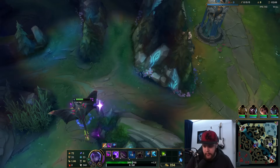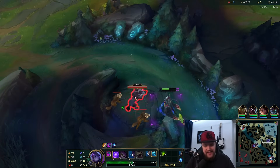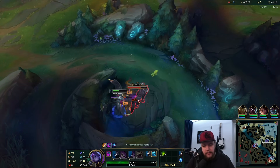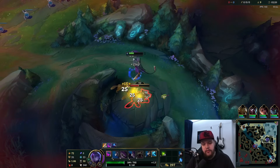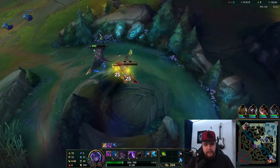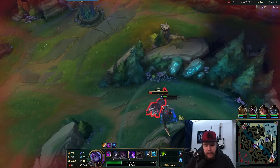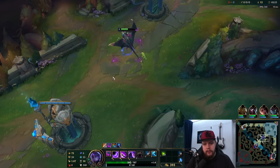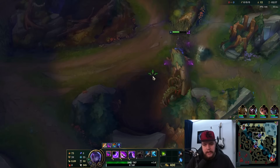If you hit the W, your R basically just straight up empowers your kit. You get extra stats — it just makes your champion stronger, simply put. There's a lot of tech to go over, but it simply makes you stronger. A key mechanical difference: your regular Q doesn't go over walls in base form, but if you're in your powered R version, it does. So that's something to keep in mind.